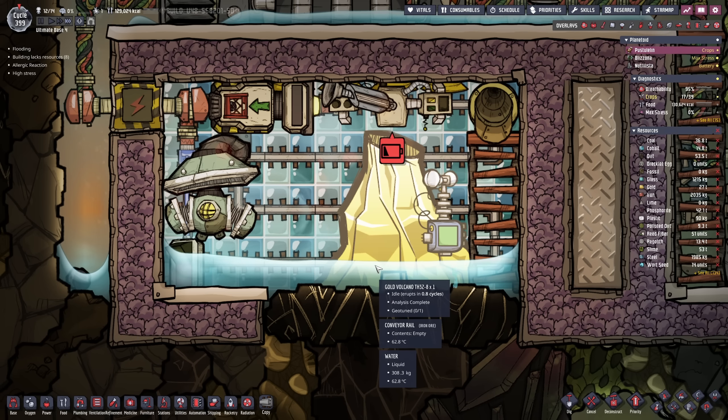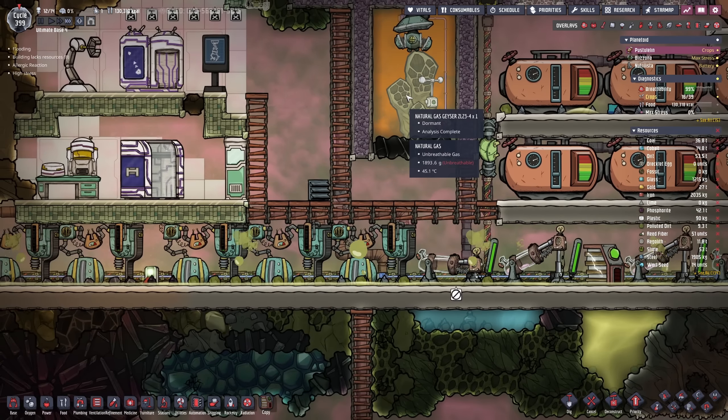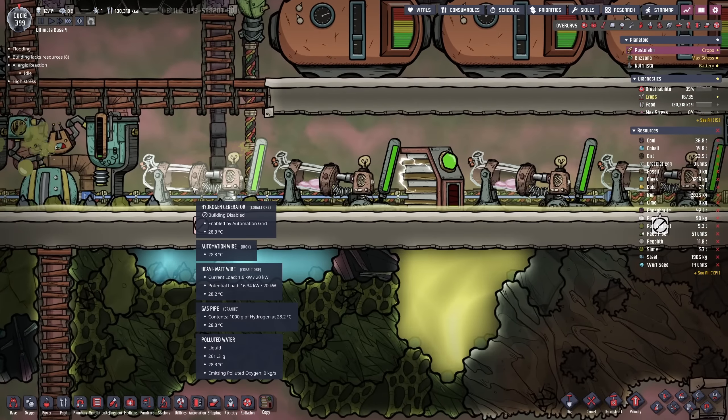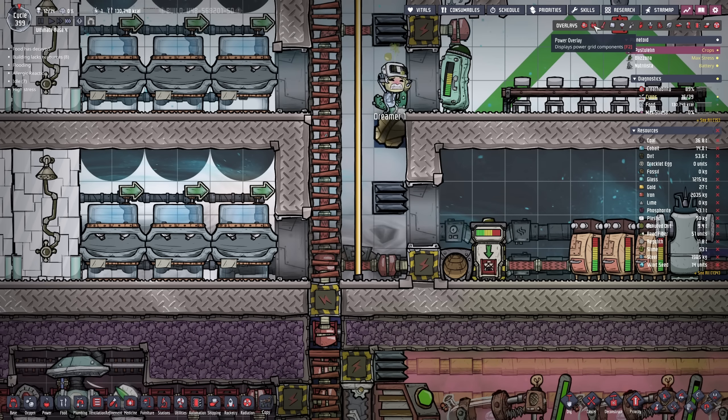Jeez, this is gonna be so stressful. We actually almost don't have enough power now that the natural gas geysers are dormant, so I think we have to enable the hydrogen generators again. With our current situation, there's actually an interesting pattern here with the carbon dioxide — it accumulates here and it's just because of this block. Eventually I'm gonna have to change this, and setting up a carbon skimmer here would be beneficial. Natural gas generators are coming back here — next dormancy 67 cycles. Yeah, this one just activated.